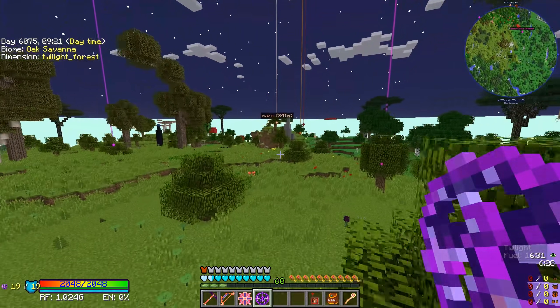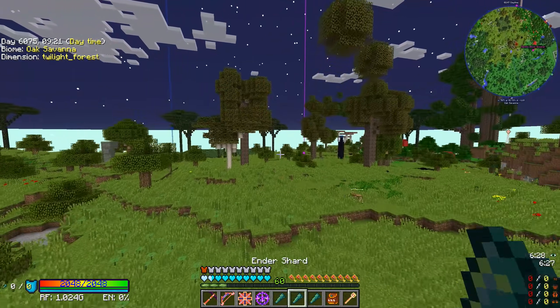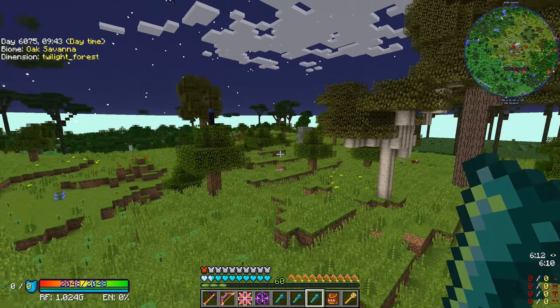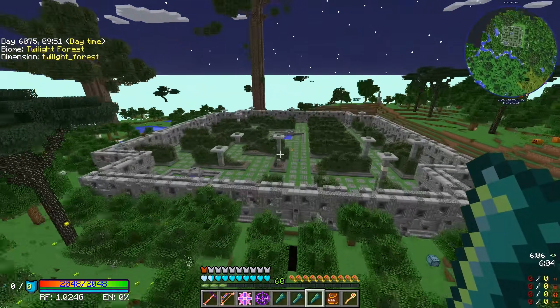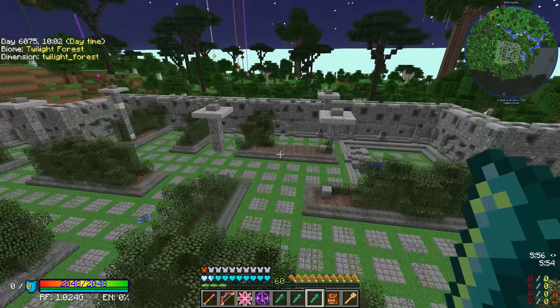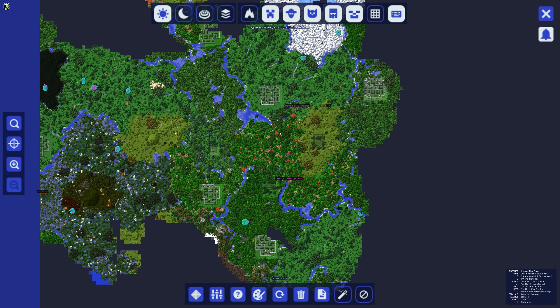Let's go to the Twilight Forest and find ourselves a naga. We have to right-click or punch it with the ender shards to program it, and then we kill the naga. I know there are some nagas around here somewhere. Let me check the map — I'm right here, so we need to go east-northeast. This might be the closest one, but I'm not seeing a naga in this pit — maybe I've already killed this one.